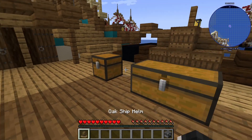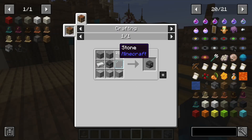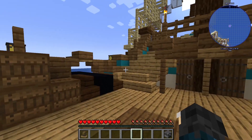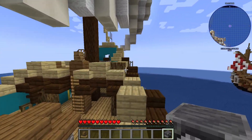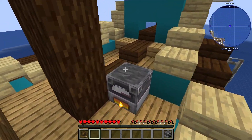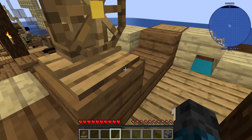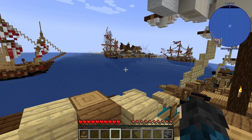The next item is the ship engine. In case you want your ship to go a little bit faster, you put stone, iron ingot, some more smooth stone, a glass pane, and a blast furnace. This will give you a ship engine. You go up here, place it down, put some coal in it, and this will make your ship go a lot faster — otherwise it would just go very slow.